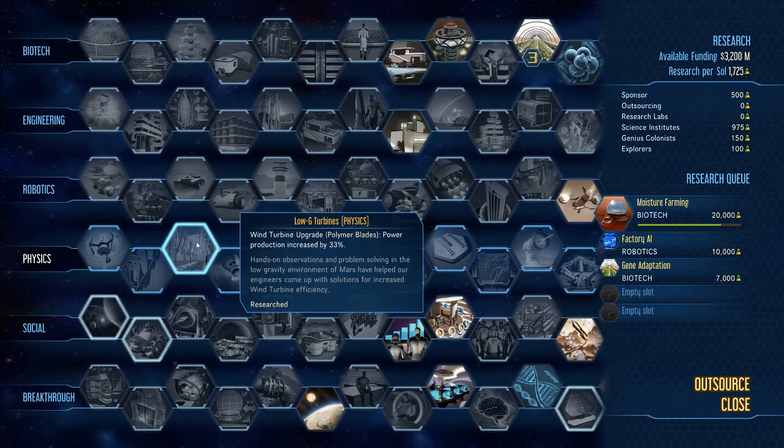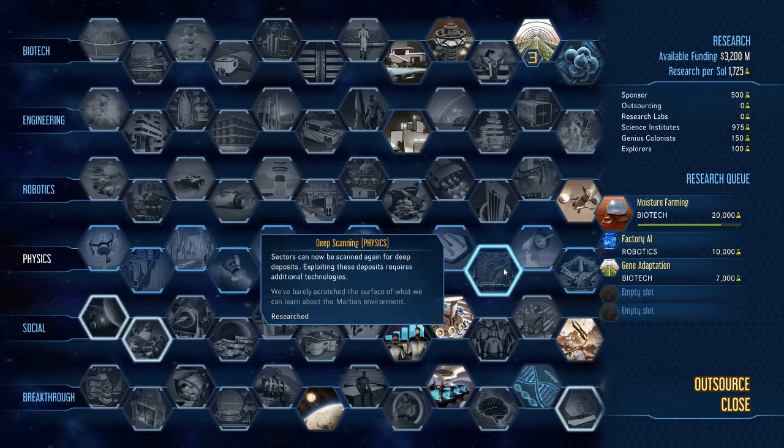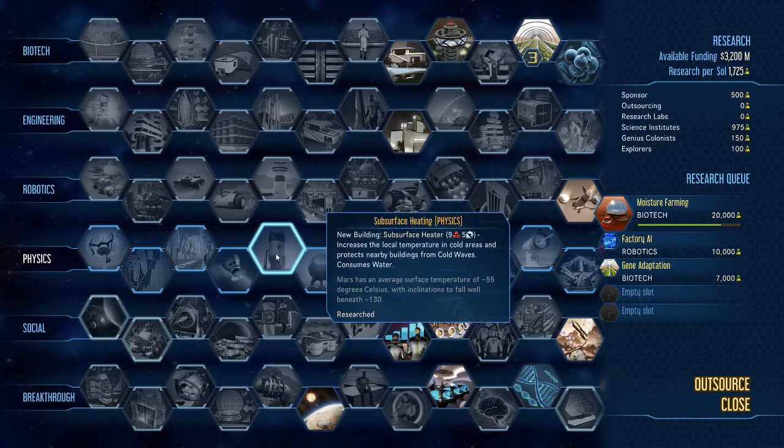Probes are cheaper and can deep scan — don't confuse this with your deep scanning, as they are two different traits. You only need to spend research points on this one if you're going to buy more probes. Personally, I buy my probes at the beginning and just go with surveying; I haven't bought more probes unless I need to scan the planet more quickly.